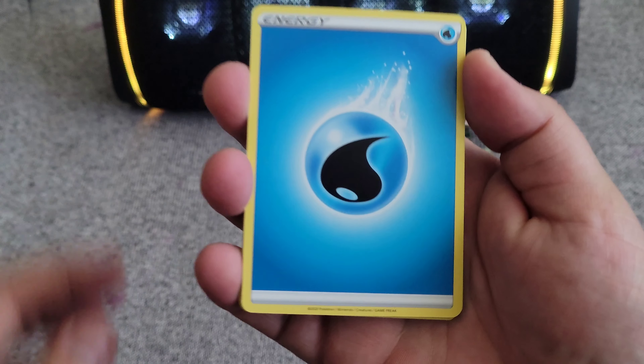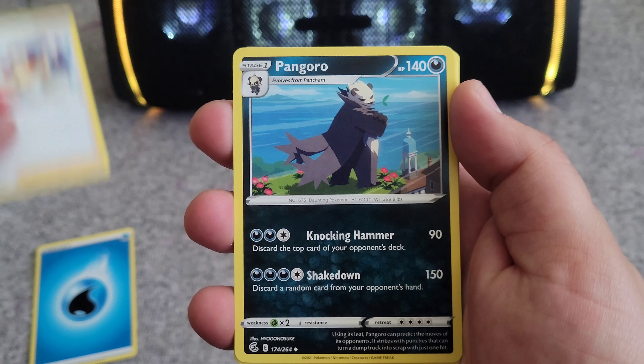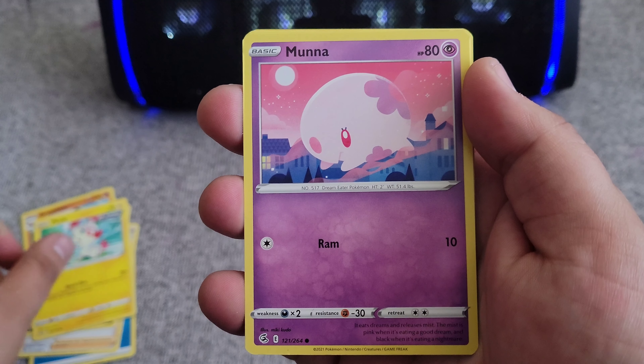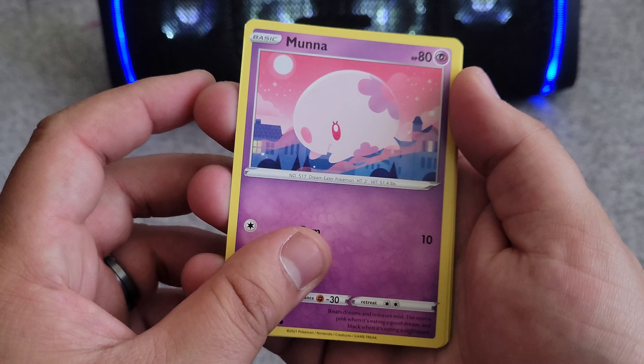Energy card, Dancer, Pangoro, Grubbin, Plusle, Moona — that looks nice, new one, adding it to the collection.